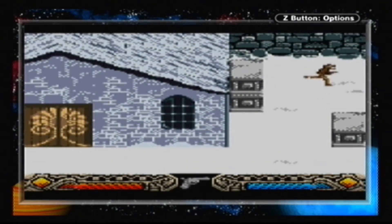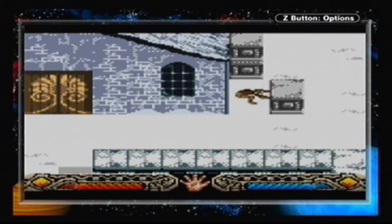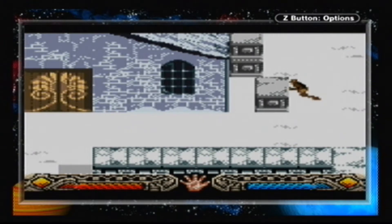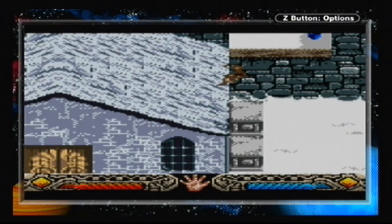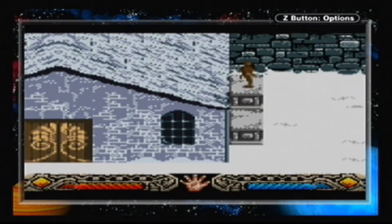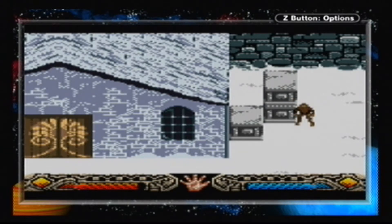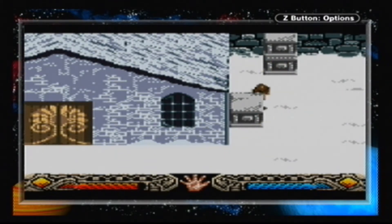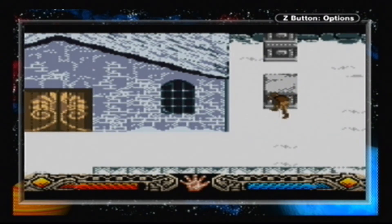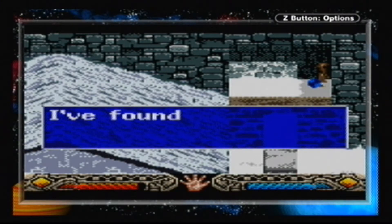Let's go on to the graphics for the Game Boy Color version. Considering what the Game Boy Color is capable of, I think they're pretty impressive. It's an isometric 3D platformer. My only problem was that sometimes certain objects or parts of the background might blend into the background. For example, in the first level there's an area where you have to swing along with your whip. There are pegs in the wall, and if you're not standing in the right place and you press the whip button, Indie won't swing. You can't always see these pegs and it's a little bit tricky.